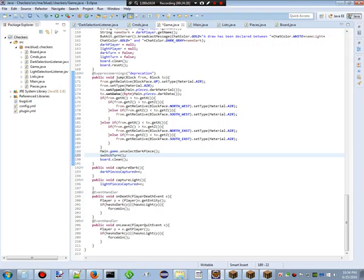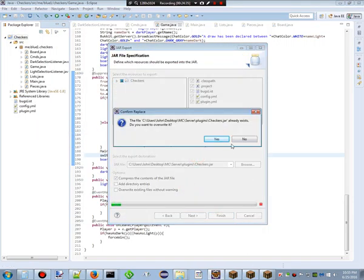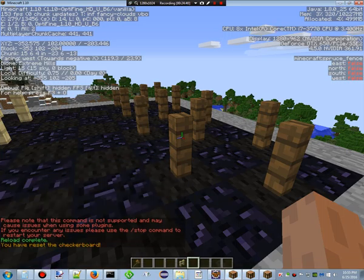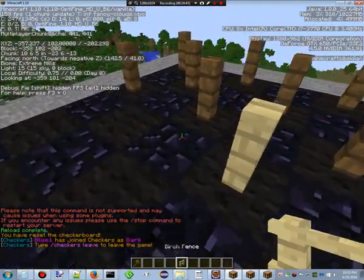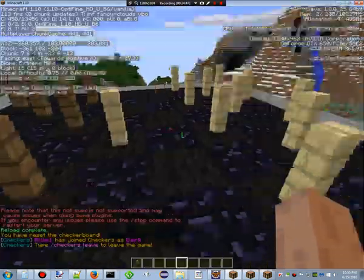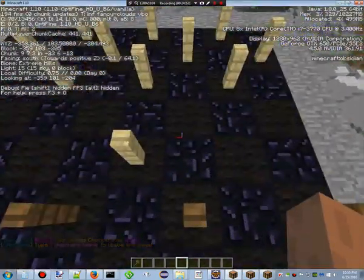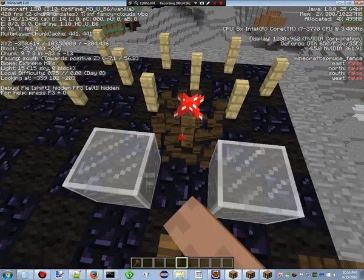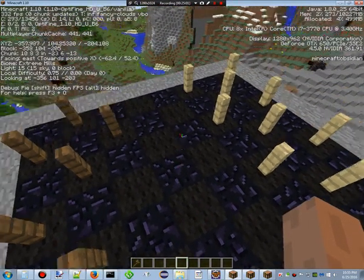Let's check this out and see if we can get rid of that error. Actually it's not really an error — it's just something I don't like and it shouldn't be that way. So '/c reset', '/c dark' — let's place one of these guys right here. We're going to have to cancel the placement of things on the board so people can't cheat and just put more pieces on — but that's for another day. Oh whoa, what in the world just happened?